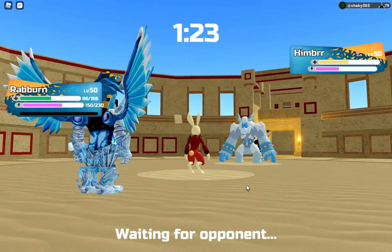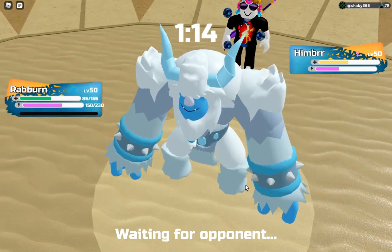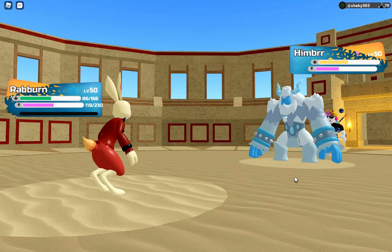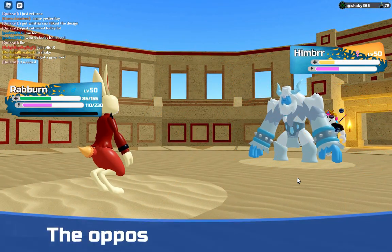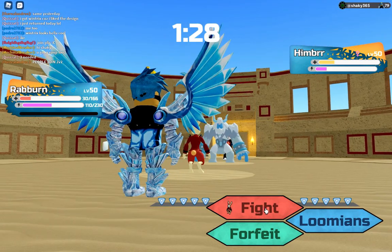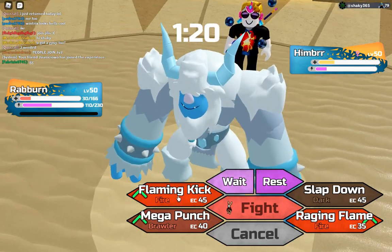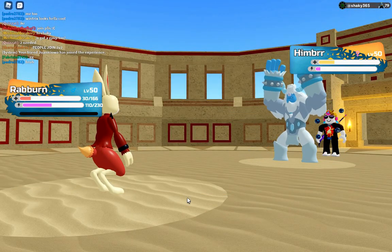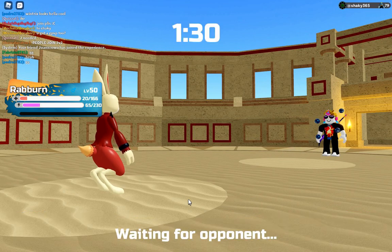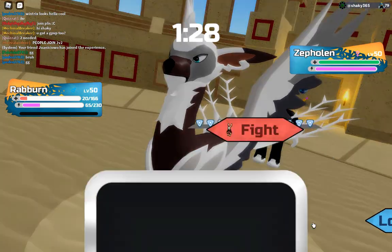I'll go for Mega Punch to try to chip down Infernix. They stay in and use Earthquake. Maybe I should have used Raging Flame that time — but we eat those. I don't think Mega Punch takes it out, so I'll go for Flaming Kick. They're sacking off Himber, which is fine by me. Now that Himber is gone, Wintrix won't be as threatened. I can swap into Wintrix — it walls Zeflin pretty hard.